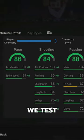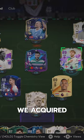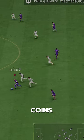Welcome to Baller or Bust, where we test FIFA cards so you don't have to. We've got Future Stars Elliot, acquired on the market for 44,000 coins.